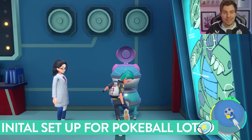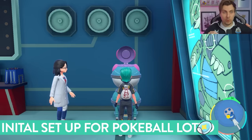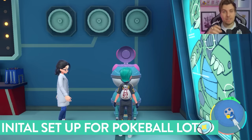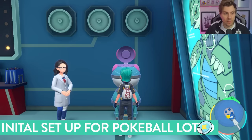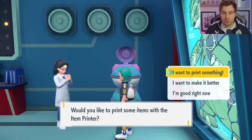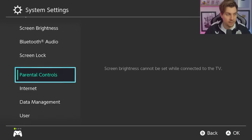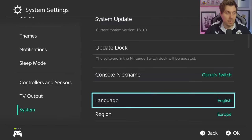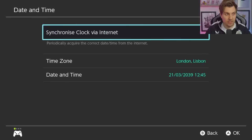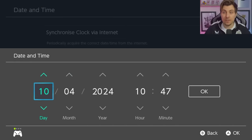I'll talk you through the initial setup, which will be the same for every subsequent job we're going to be doing for specific Pokeballs. You want to position yourself in front of the item printer and get to the option 'I want to print something.' Once you're at this screen and you're ready, hit your home menu, come down to system settings, then into system and then into date and time. Make sure your synchronized clock via the internet is set to off, so it opens up the date and time options.